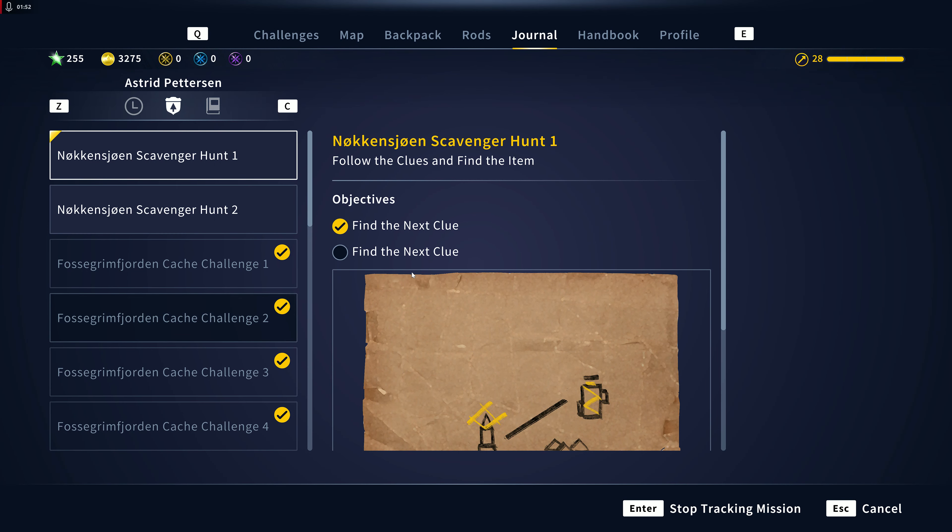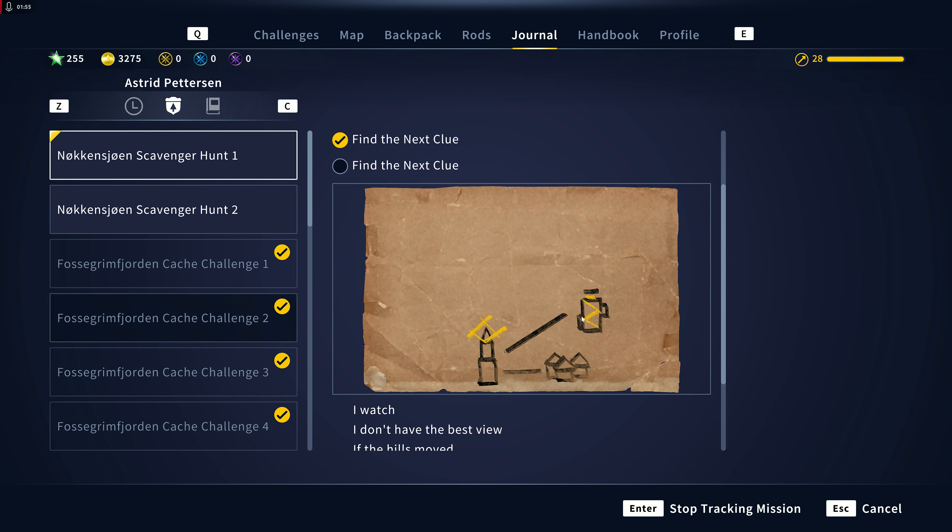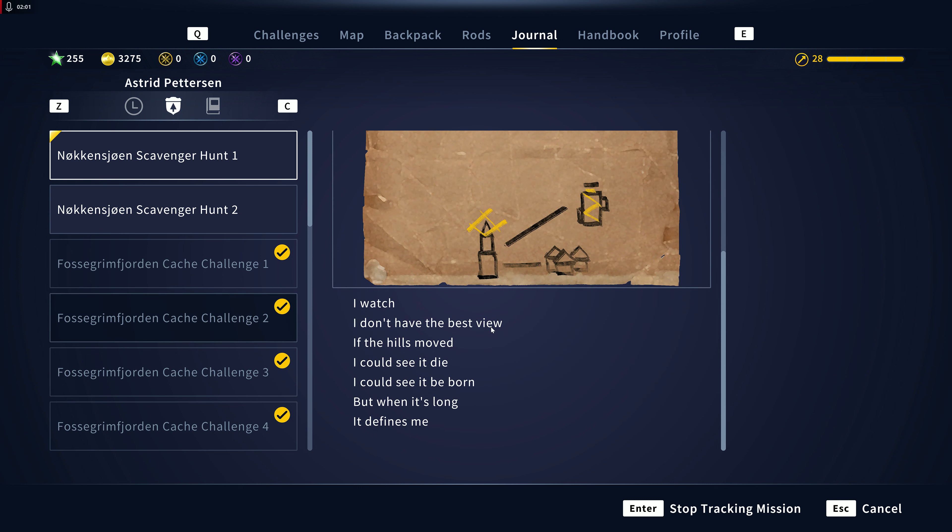Alright, so find the next clue. This is an observation tower or a lookout tower — you can tell by the shape of it. The clue reads: 'I watch. I don't have the best view of the hills. If the hills moved, I could see it die. I could see it be born. But when it's long, it defines me.'